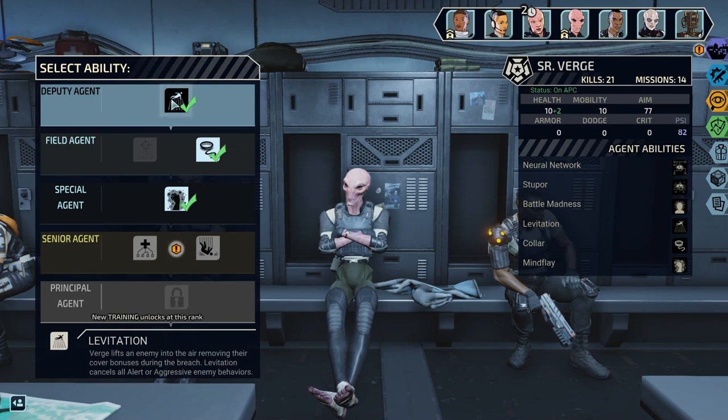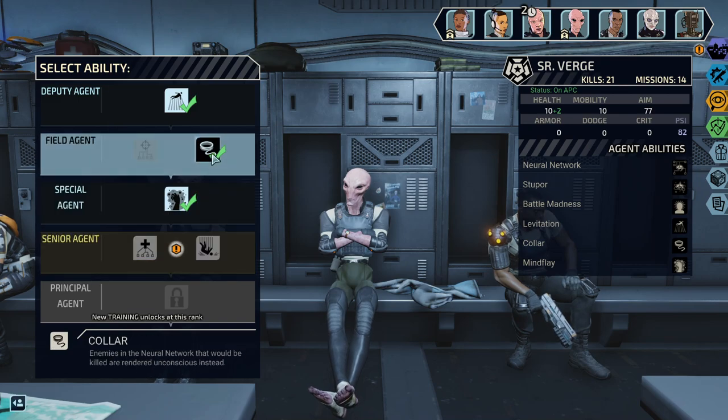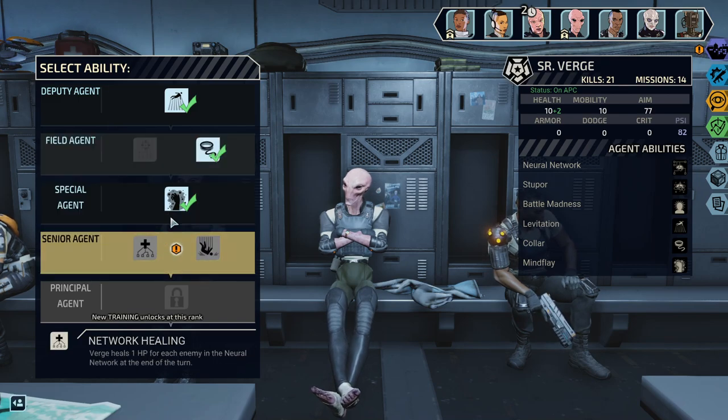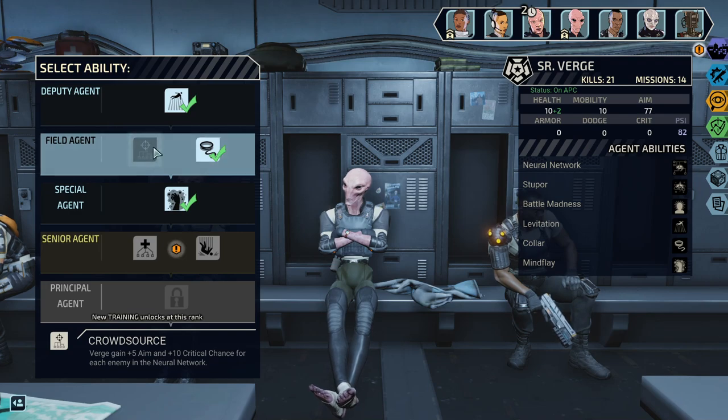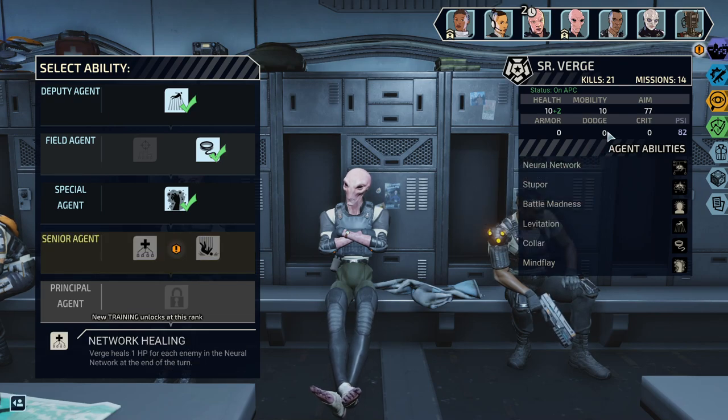We can only use it while breaching. We lift up a target and then stop using it? I suppose this helps with the color — actually it's completely unrelated to that. It would make more sense with Crowdsource. But do we rely on the neural network to heal him? I mean, it wouldn't be terrible.